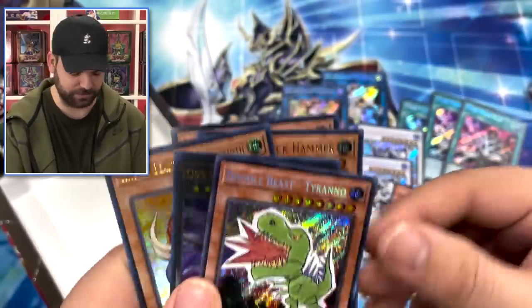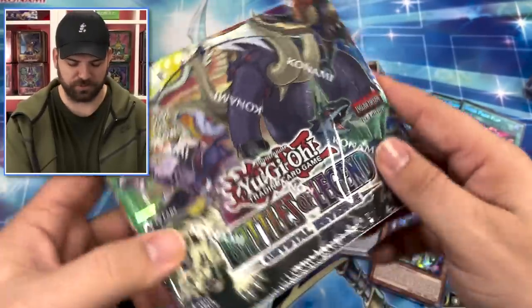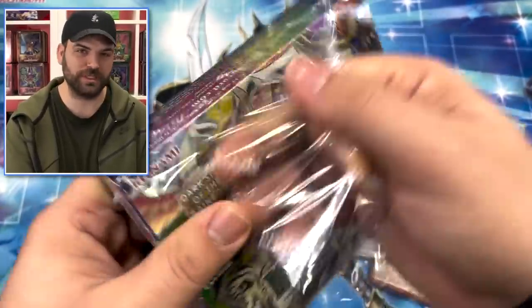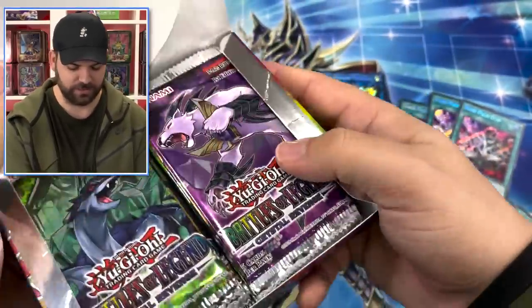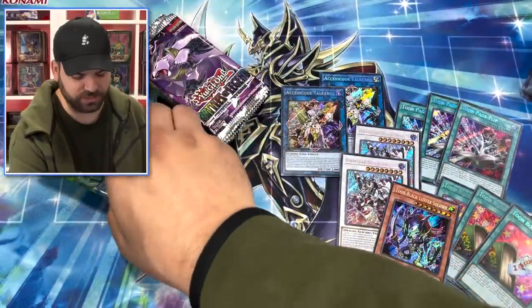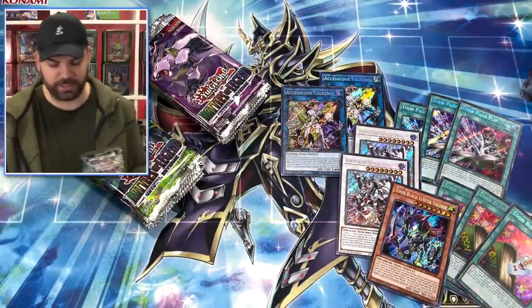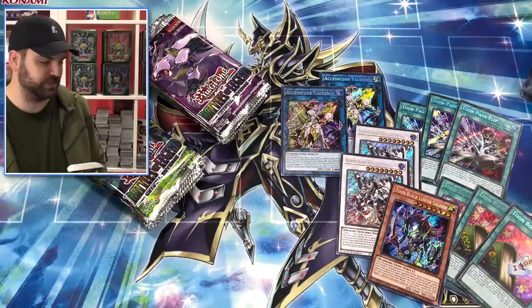Doodle Beast - we'll take it! Alright guys, our fourth booster box here. Shout out to simplyunlucky.com, link at the top, and of course the giveaway. I'm actually on the prowl for four secrets now - two Black Lusters, Access Code, Borreload Savage, Selene. I didn't really think about that until now!